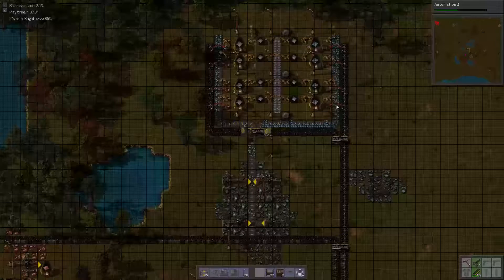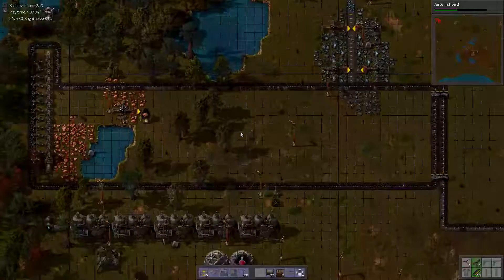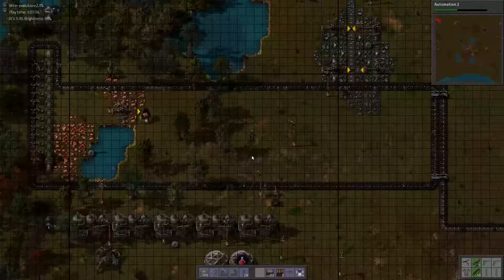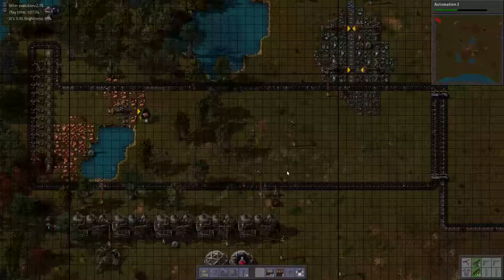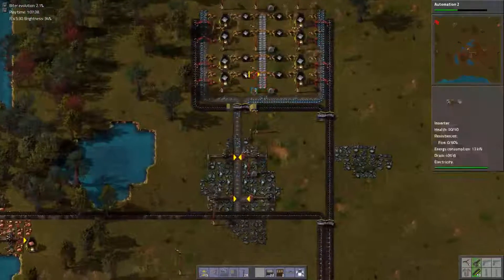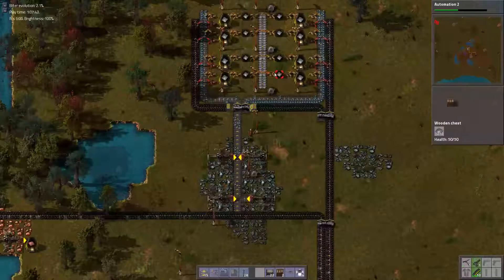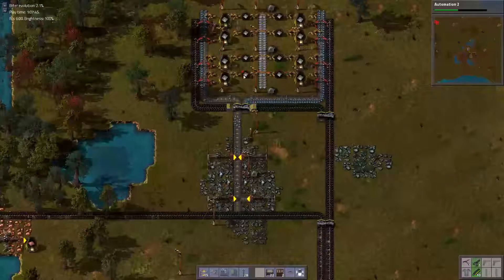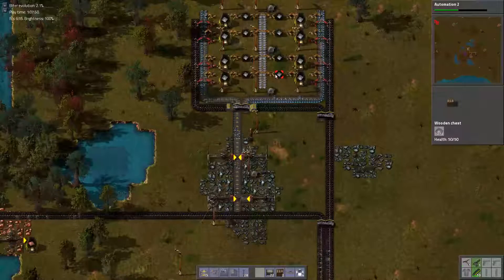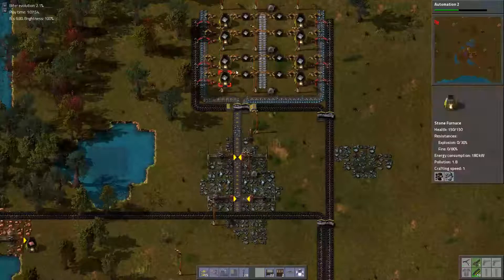I need fifteen tiles in between if I want to have a buffer. I've only got eleven tiles, so with four fewer I can't do the full buffers. But I can do it without the buffers and still have space to upgrade to electric, at least.